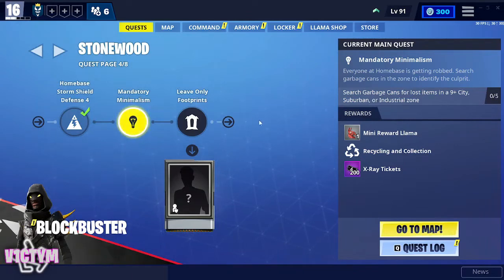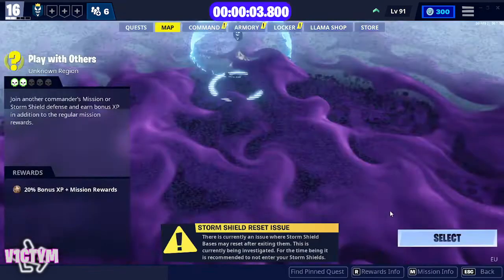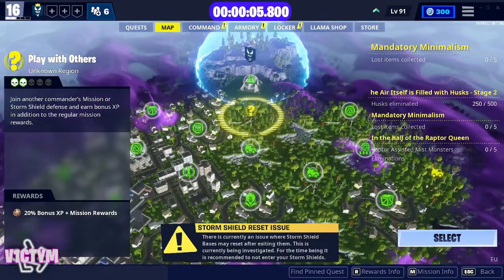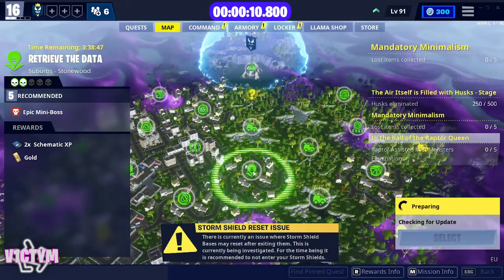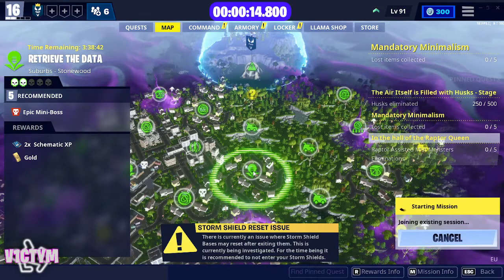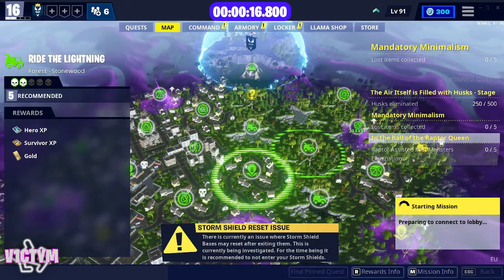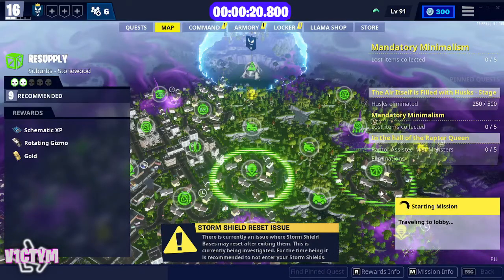Now all of these heroes are low level - I don't think any of them have been leveled up at all - and they've all been obtained out of llamas or from completing mission alerts on this relatively new account. So here we go. As before, I'm looking for a low level mission. As you can see I've got this power level 5 retrieve the data. I've already run this once today just to make sure I know exactly what I'm doing with this low level account.